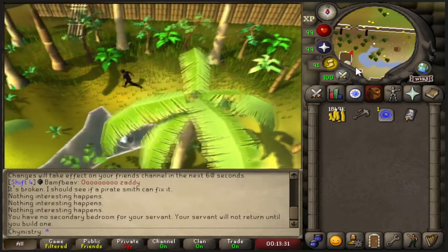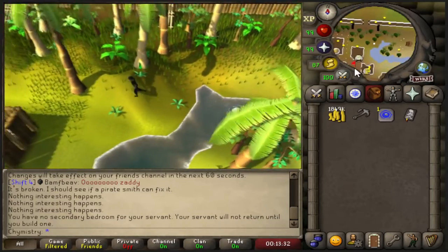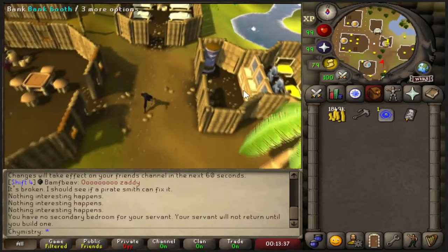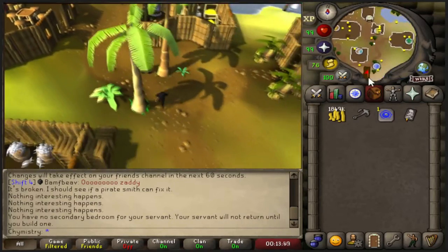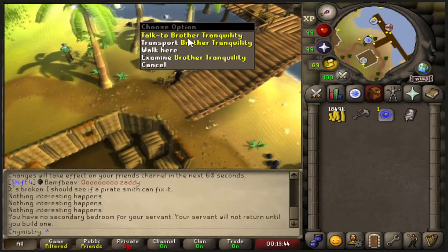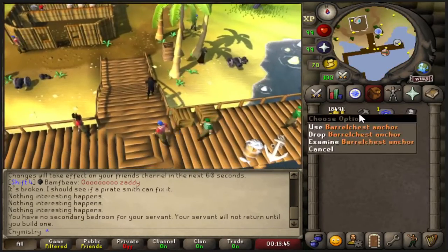If you don't have the money, go ahead and get 230k together, because when you come to this island you're looking for a man named Brother Tranquility. Talk to him and he'll give you the broken Barrel Chest Anchor.